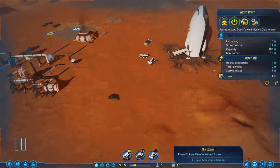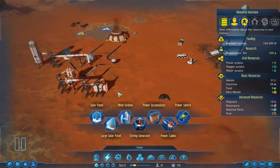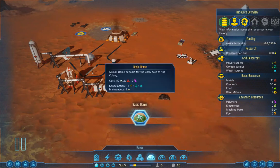Colony overview, milestones. Maybe if I construct a dome, people will come — if you build it, they will come. Field of Dreams! Let's build a dome. Small dome, suitable for the early days of the colony — 80 concrete, do I have that? No, only 58. 20 metals — I have that. And 10 polymers — I have polymers but only because they come from my ship, which I guess is okay.